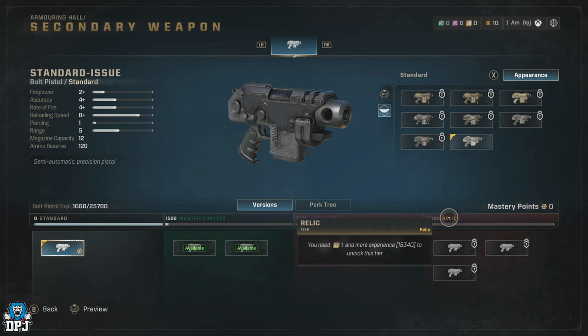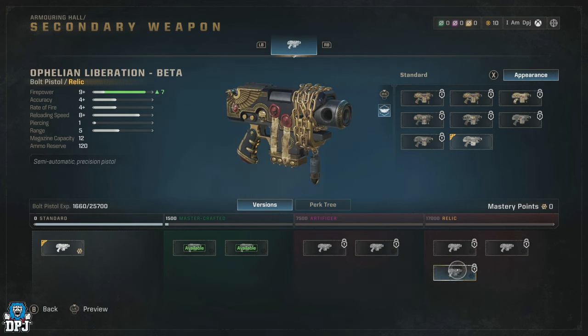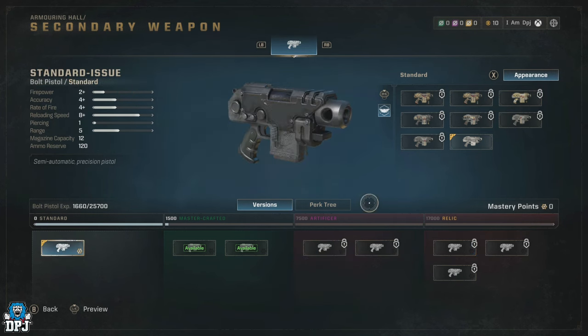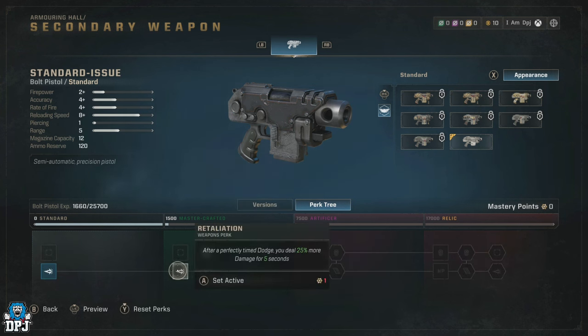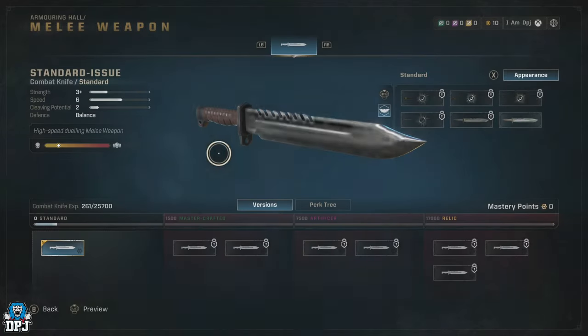To progress a weapon to the point of unlocking the Relic version, you need to earn around 17,000 XP by using the weapon a lot. Once the XP is earned, you'll need that Relic token to unlock the version section of the weapon, and then Requisition to purchase that version. The Mastery Points shown aren't related to versions — they're related to a perk tree, which is another section to make the weapon even better. This system applies to every weapon in the game, both ranged and melee.